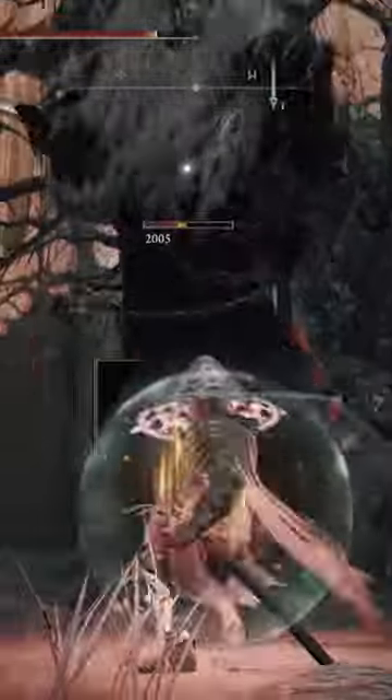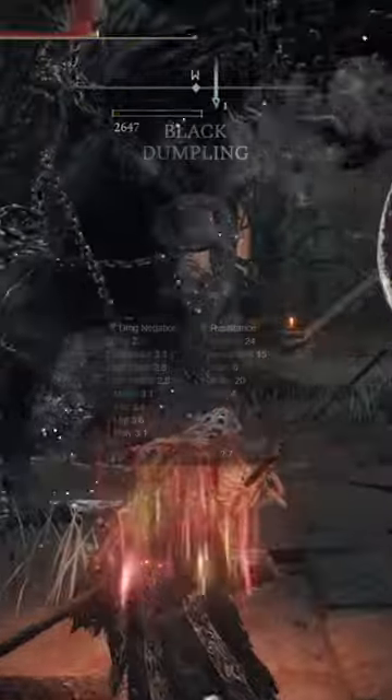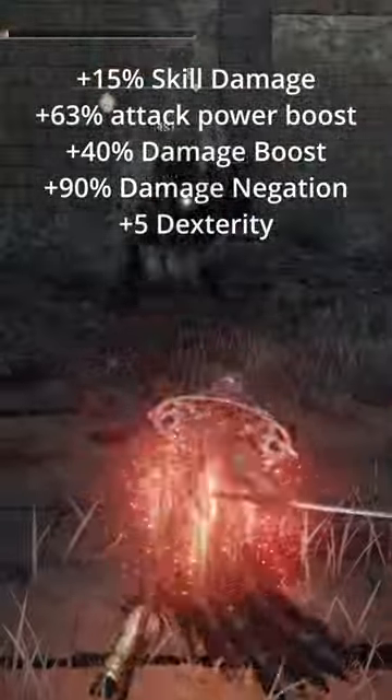You're gonna want to use Golden Vow and Howl of Shabriri, and if you want extra damage, add the Black Dumpling as a helmet. When all is said and done, you have plus 15% skill damage, plus 63% attack power boost, plus 40% damage boost, plus 90% damage negation, and plus 5 dexterity.